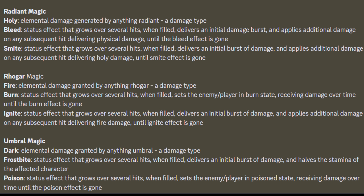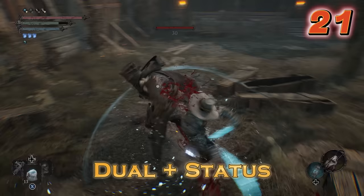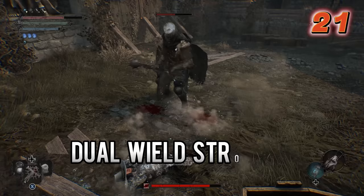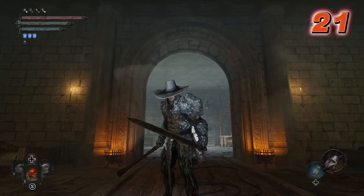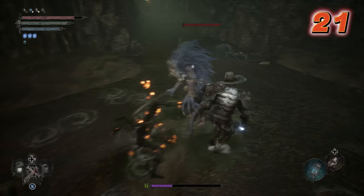This is straight from the developers, so go ahead and pause the video if you want to read about what the status build up effects actually do. In general, dual wielding two weapons can be more effective at proccing status effects compared to a single weapon. Especially when applying salts — one use will apply the buff to both weapons, giving you a 2 for 1 deal, double the increase in status build up.